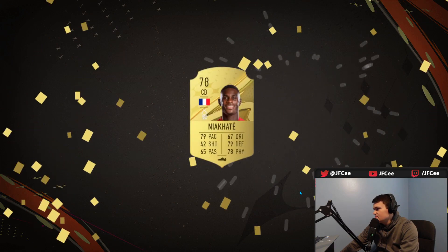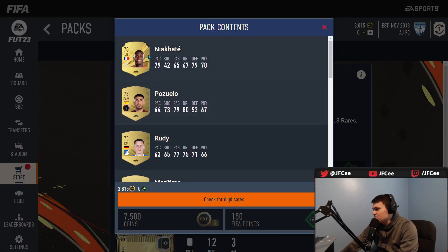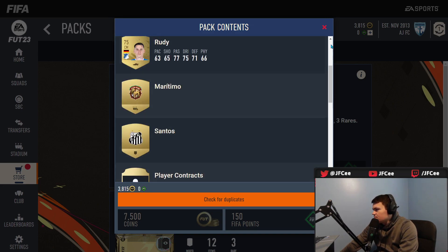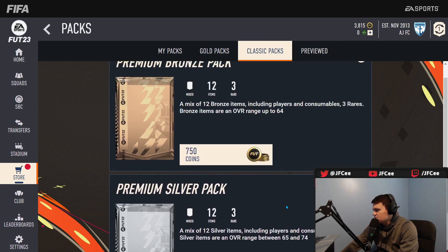Let's open the preview pack. Niacate — he might actually be worth a little something. Can I check his price? Of course not, that's just too much technology. Preview packs are also the same — no silver preview pack, which is interesting.